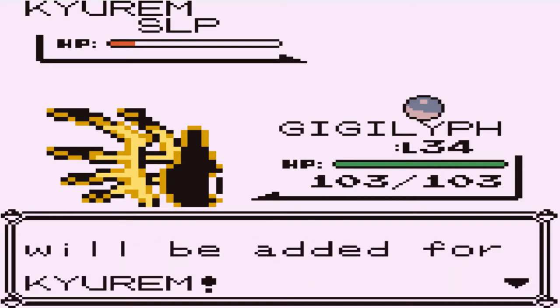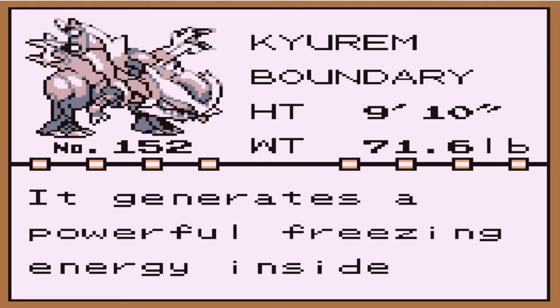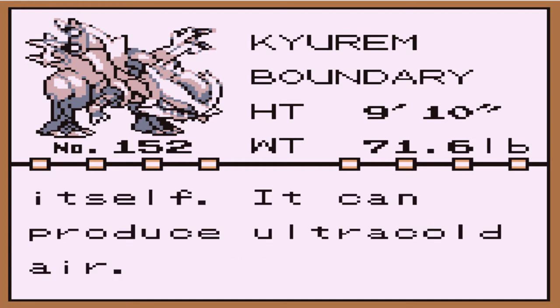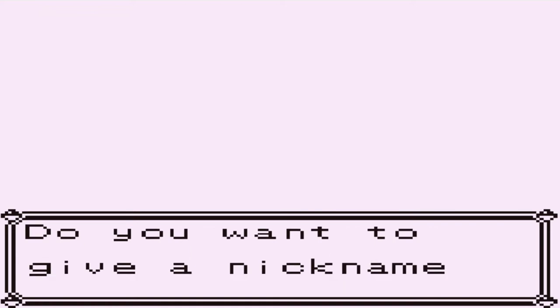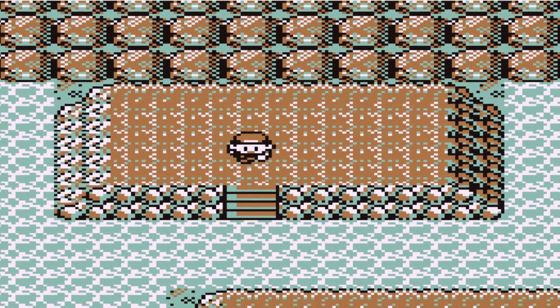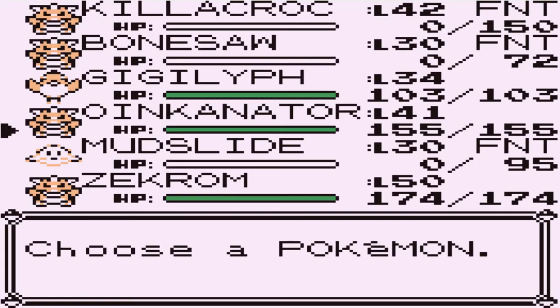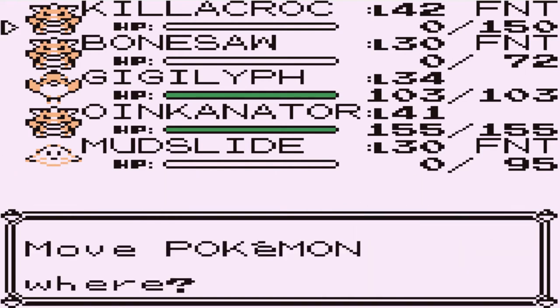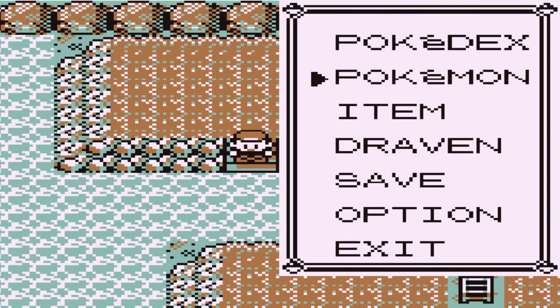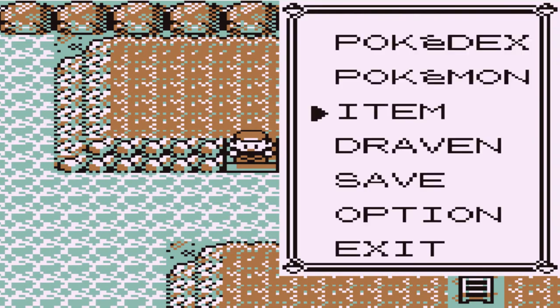We caught ourselves Kyurem, the legendary Pokemon of Ice. It's Kyurem, the boundary Pokemon — it generates a powerful freezing energy inside itself and can produce ultra cold air. Look at the amount of Pokemon we've fainted! We're going to go straight for Zekrom so nobody can mess with us. Yes, it is a legendary Pokemon, but this is a hack game, so it's going to happen either way.